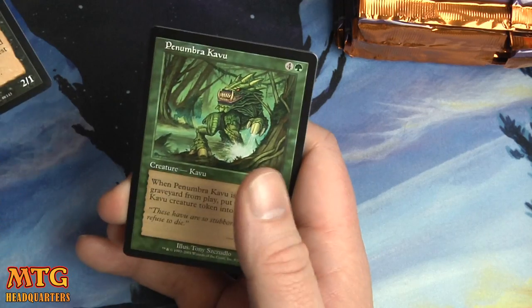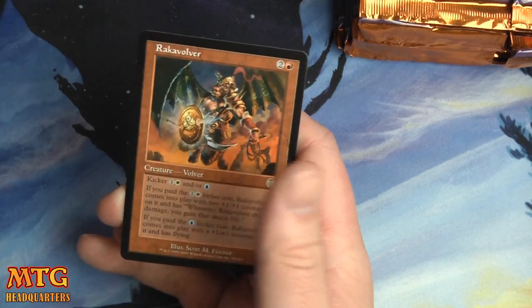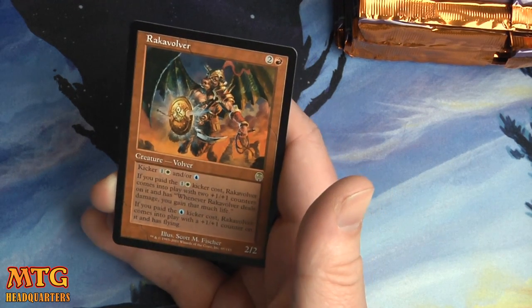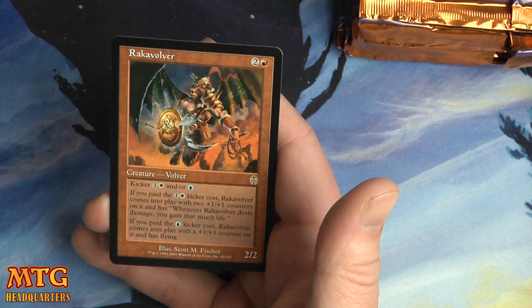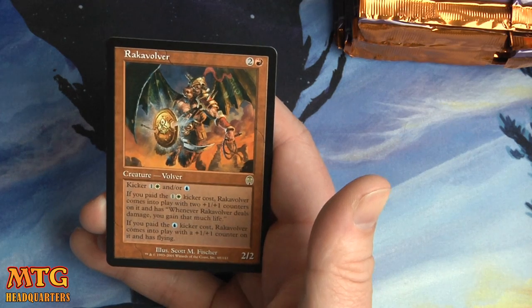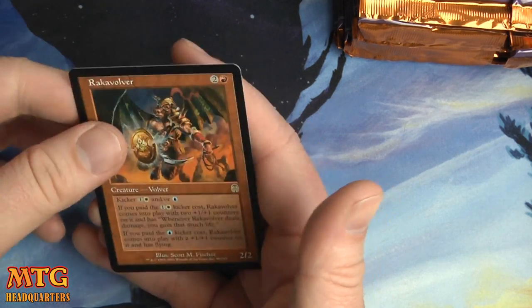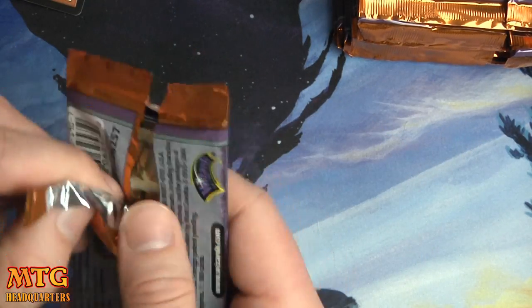Grave Defiler, Penumbra Kabu, Emblazoned Golem, and a Rock of Oliver — two and a red for a 2/2 with a kicker of one and a white or a single blue. If you paid the one and a white, it comes into play with two +1/+1 counters and whenever it deals damage you gain that much life — basically lifelink. If you pay the blue, it gets a +1/+1 counter and has flying. Very good card.